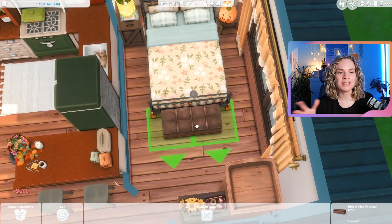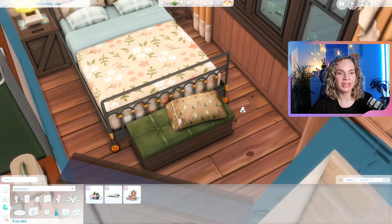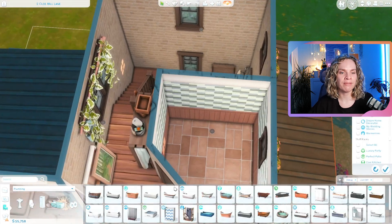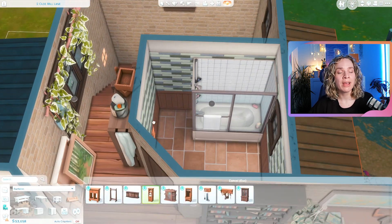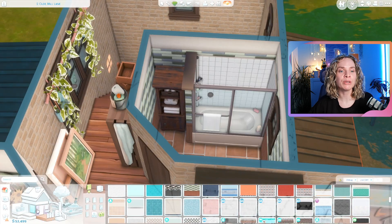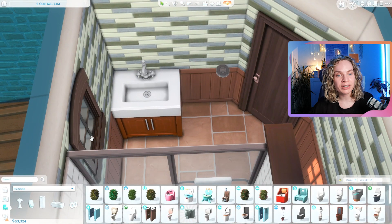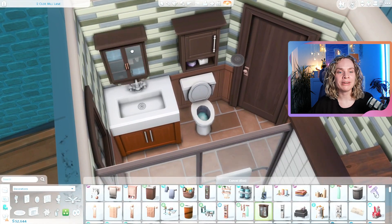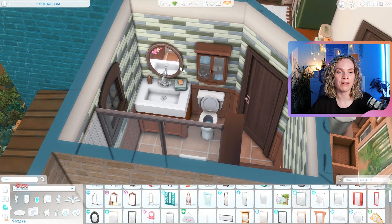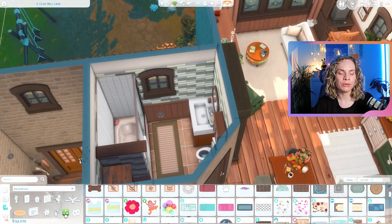This skinny small dresser from the Horse Ranch pack is a lifesaver — it's literally just one tile wide, skinny and tall, but it still looks like you have storage space. It has a beautiful mirror on the door, though the mirror isn't functional — but there are multiple mirrors in the apartment so that's fine. Upstairs there's also a bathroom that's quite spacious for a small apartment, with a shower-tub combo which is handy if you want your sims to have a dog to bathe.